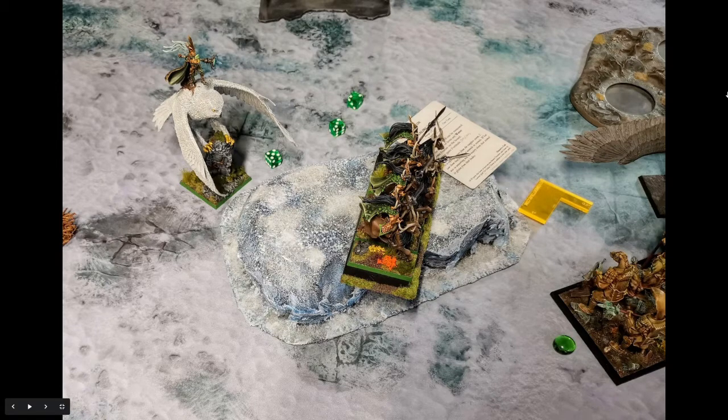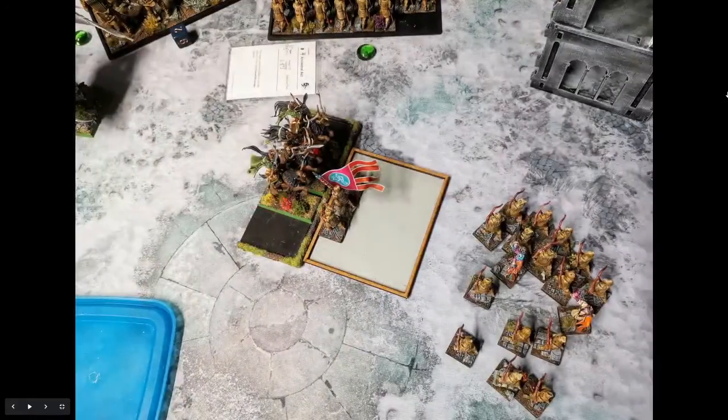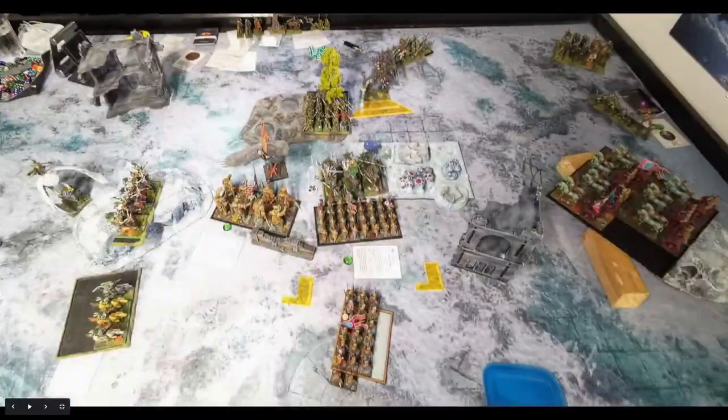Then we both realized that removing that casualty meant he could now charge past the chaptis and into my bunker. And so he did exactly that. With magic he raised the one I had killed, but I dispelled the Throne. He still did a number on me though — both hierarchs killed and a bunch of archers as well. That was turn three, and from then on I didn't have any magic.